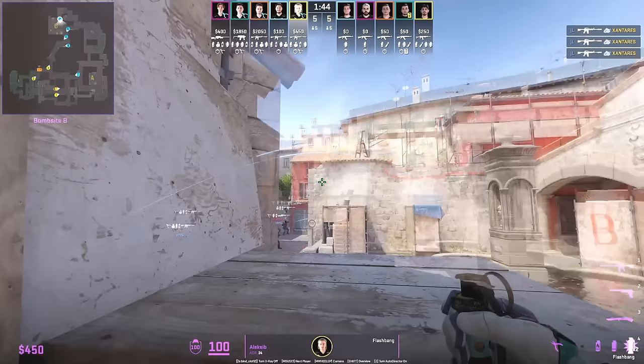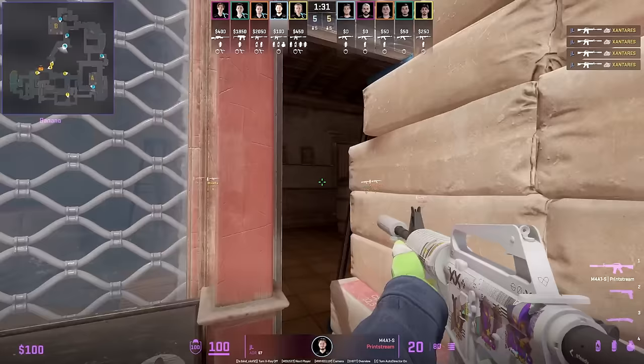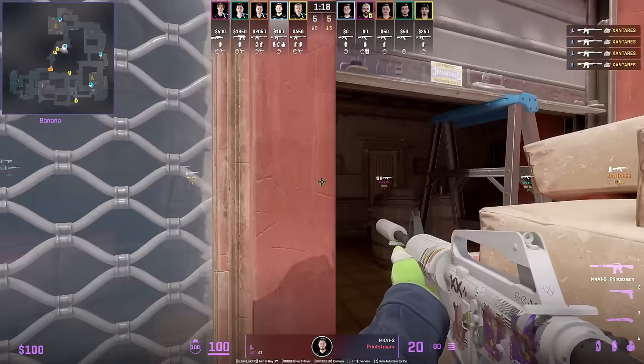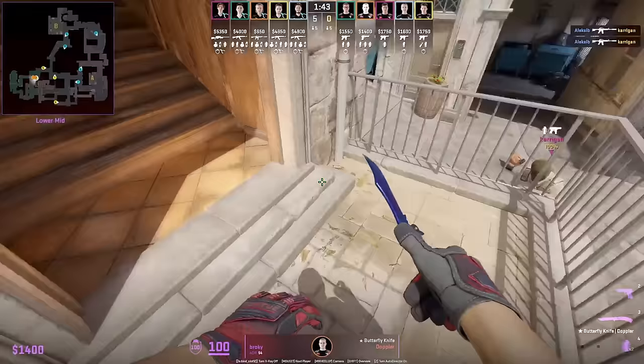Here's one way Navi takes banana control: Alexby beats coffin, flashes for JL, smokes deep, then Molotovs half wall. JL waits at sandbags for the T's smoke to end, then calls for the nade set, Molotovs deep, nades, peeks, and gets the frag.